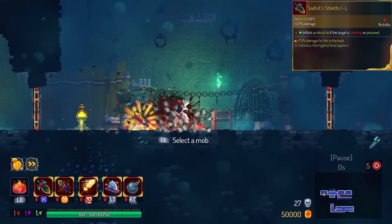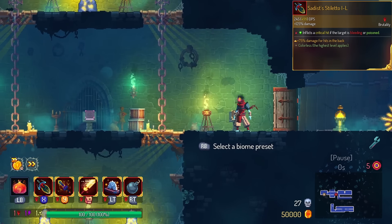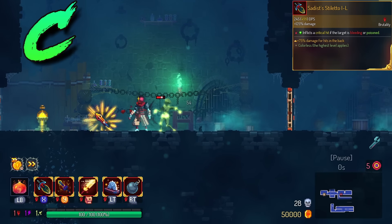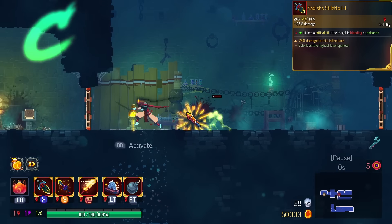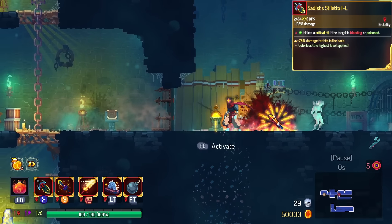Say this Stiletto gets extra back damage. This almost makes it like a pseudo-Assassin's Dagger. We're gonna put this in the C tier — it's not game-breaking. And if you pair this with Phaser and Open Wounds, you end up with insta-kills on every single monster.